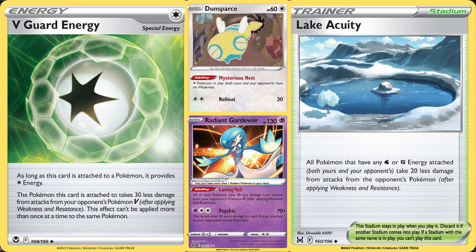Other options for Arceus V-Star include V-Guard Energy and Lake Acuity. With the loss of Big Charm, Arceus needs a little help surviving a big hit. V-Guard Energy lessens the damage by 30 from an opponent's V Pokemon, while Lake Acuity lessens the damage you take by 20, provided you have a water or fighting energy attached to that Pokemon. You could also swap out the Radiant Greninja for a Radiant Gardevoir, further reducing the damage you take from Pokemon V. And if you find yourself going up against a lot of fighting decks, chuck in a Dunsparce to keep your Arceus safe.